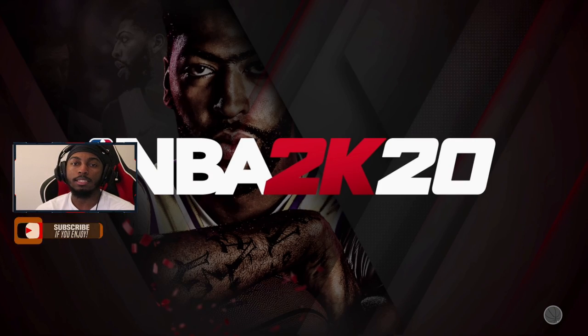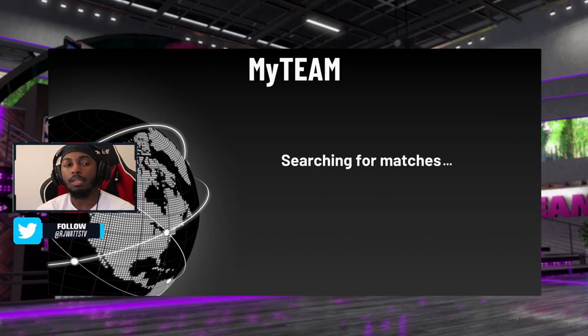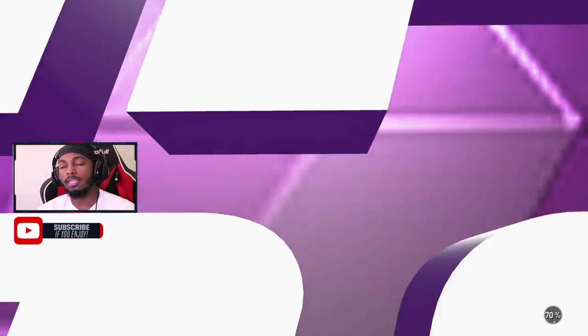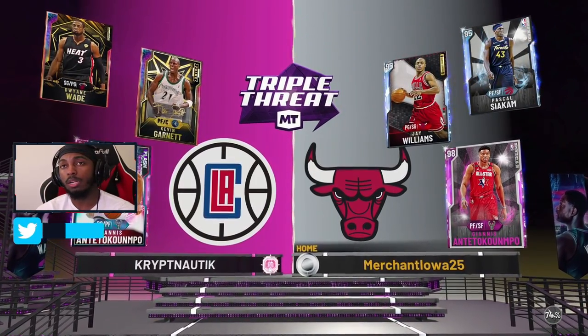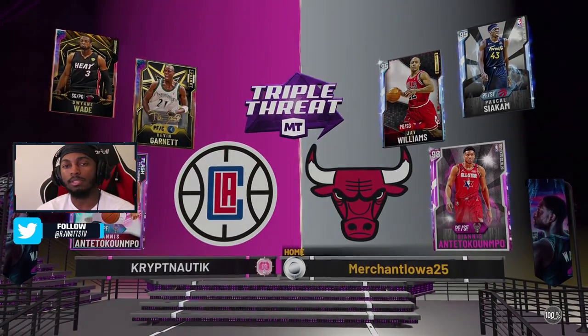KG is a card a lot of people have been talking about, but whether he's worth it really comes down to how you play. I personally want Ben Simmons running my power forward, but you may prefer KG. KG is only one inch taller than Ben Simmons, so it kind of goes hand in hand. The biggest thing with KG is being able to use his moves — if you can move and groove, you're good.